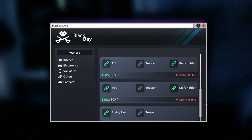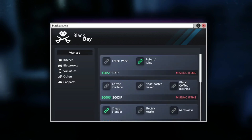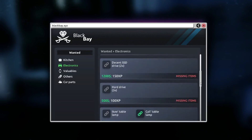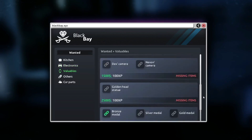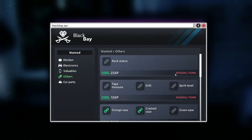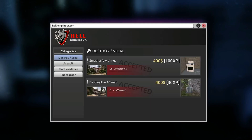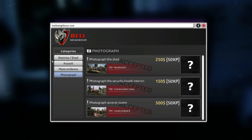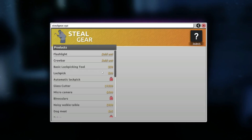Kitchen-wise we cannot steal anything - we still need some toasters and teapots. Let's keep that in mind. We can save and sell this. We got the cat snooping around - we should pet him. Nothing here - neighbor. I think we've accepted all that we could. Photograph the shed. Can we buy binoculars? No, but we can buy lockpicks - three of those.